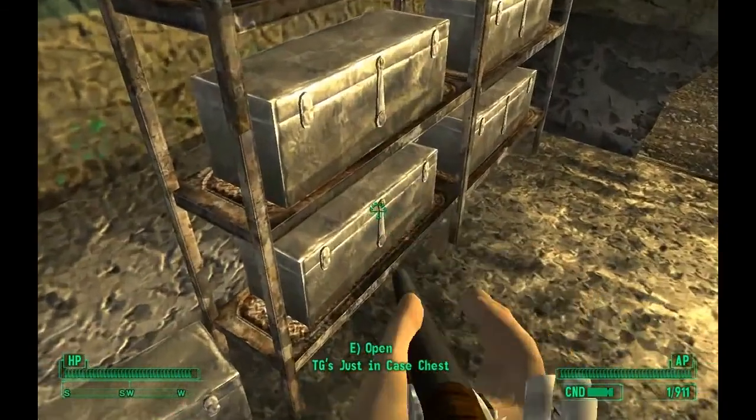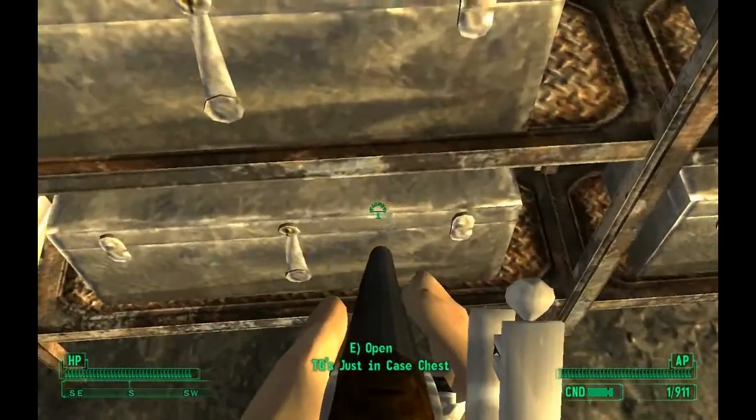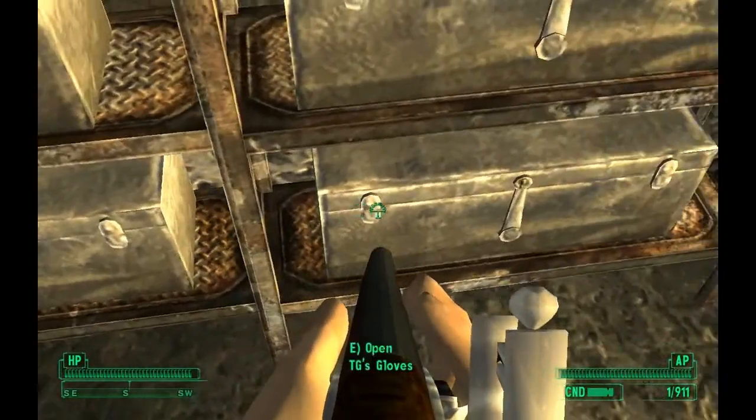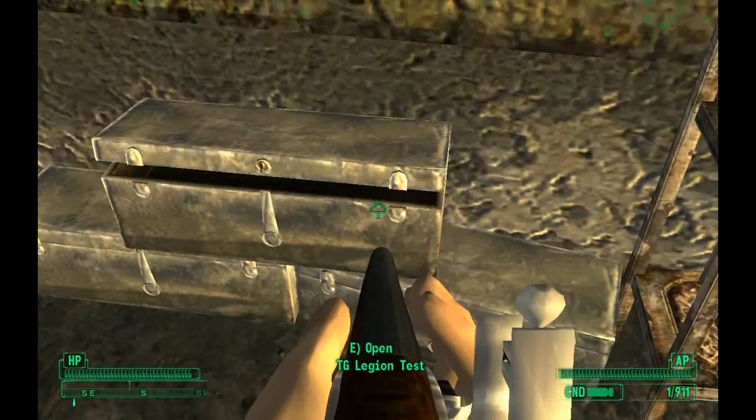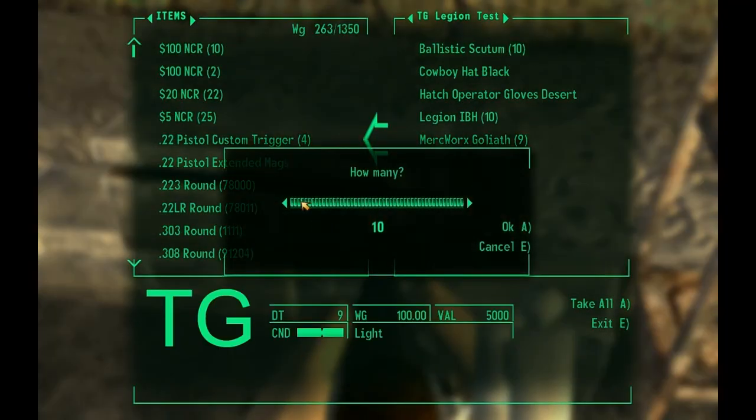There are some helmets — just in case you lose everything, you can pick them back up. There are gloves, female armor clothes, male clothes, and then there's Legion stuff.